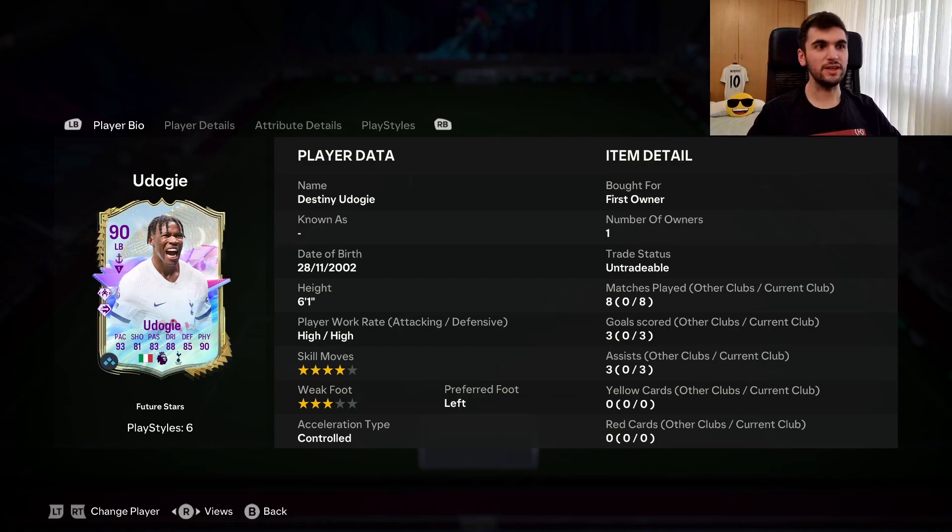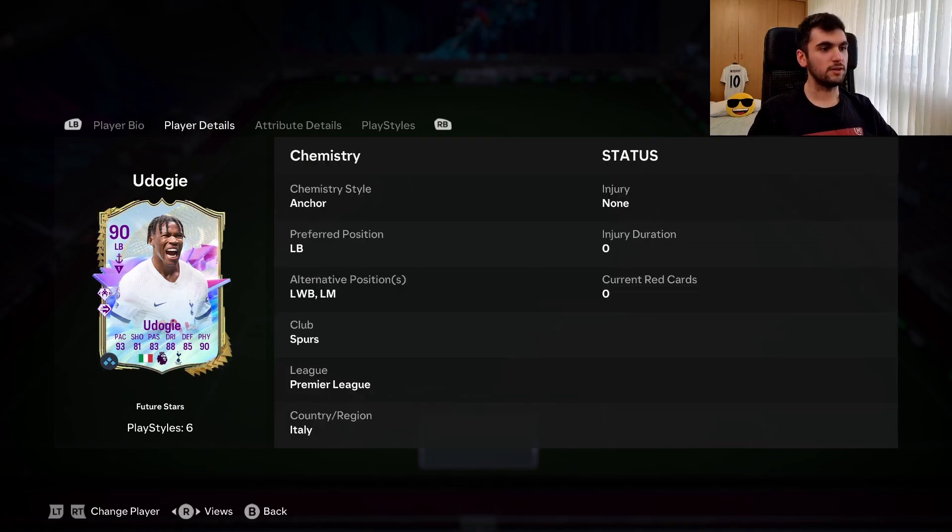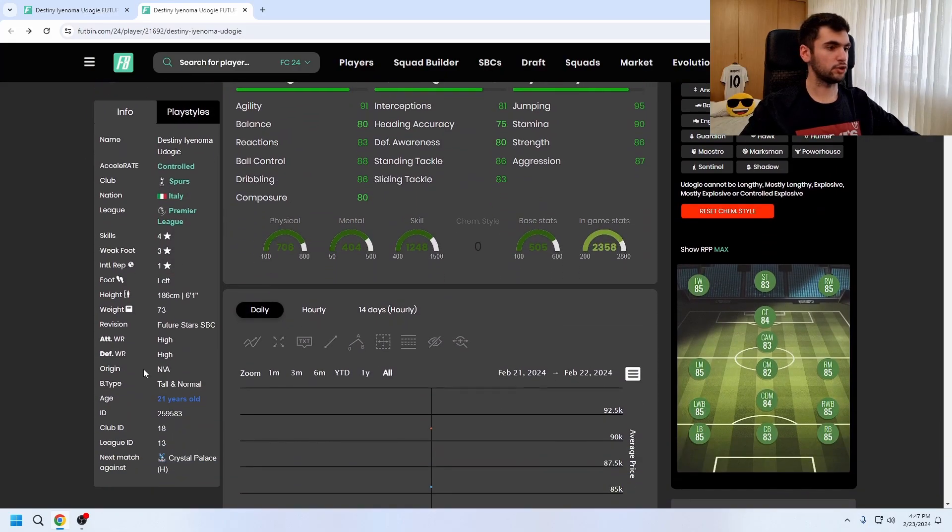Hello, welcome to my channel. Today I completed 90 Future Stars Evolutions Destiny Udogie. He is six foot one, high/high work rates, four star skills, three star weak foot, left footed. He can play left back, left wing back, and left mid. His body type was totally normal which is high average, but they changed it to average, stalky, and also lean body types — unique still the same.